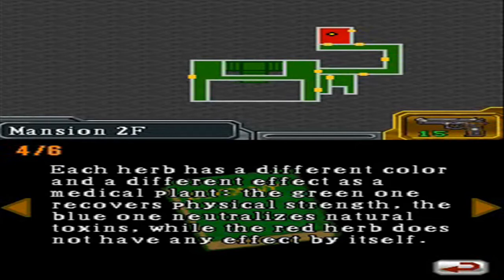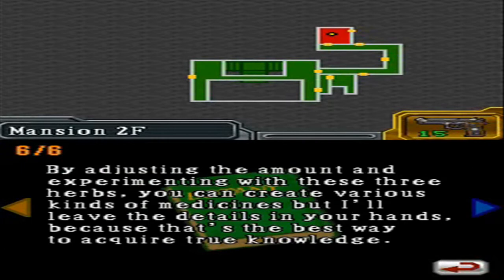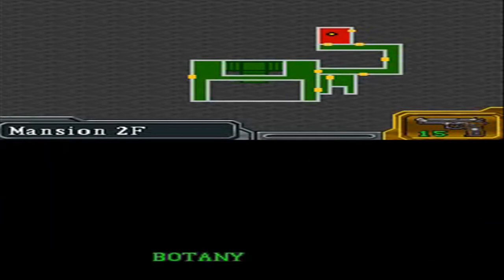Each herb has a different color and a different effect as a medical plant. The green one recovers physical strength. The blue one neutralizes natural toxins, while the red one does not have any effect by itself — it's only effective when mixed with other herbs. For example, mixing it with the herb that recovers physical strength triples the effect. By adjusting the amount and experimenting with these three herbs, you can create various kinds of medicines. The book has been filed.